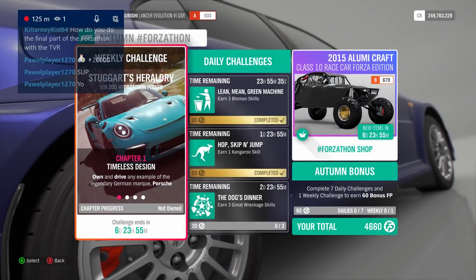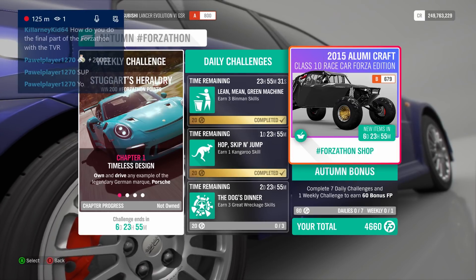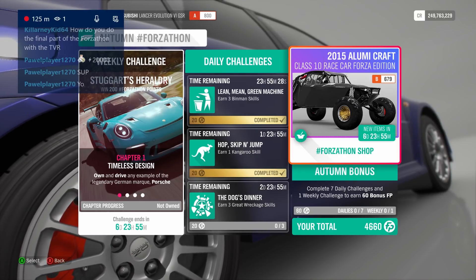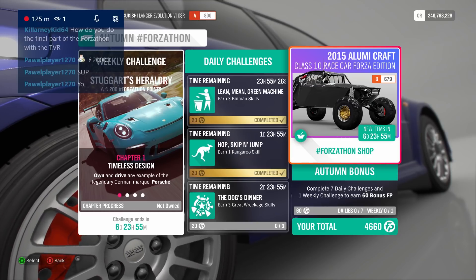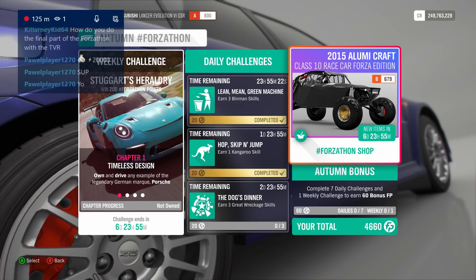What do we got? Oh, that is just worthless — that's a really bad one. The Forza Edition Alumi Craft. So that just sucks. What else do we got though? The other one could be good.